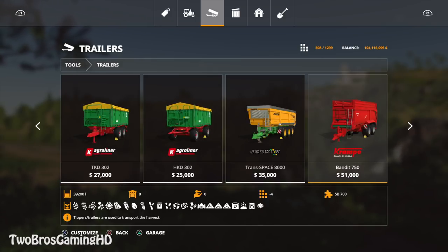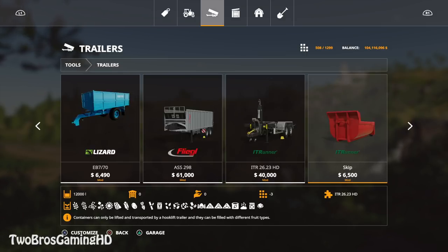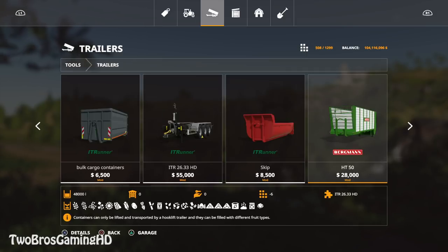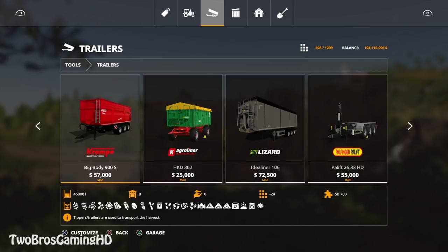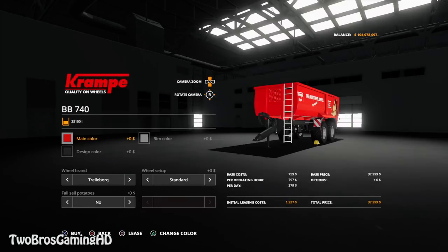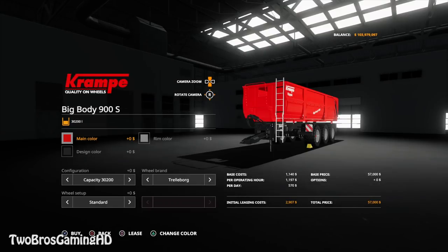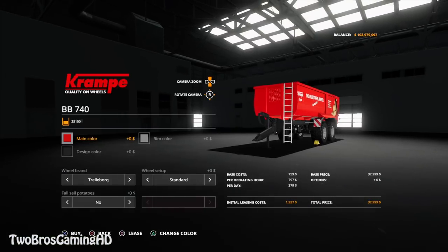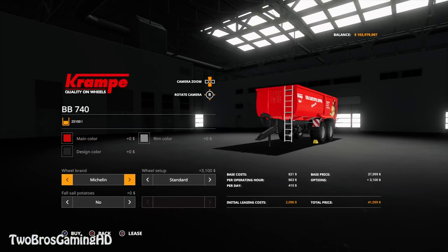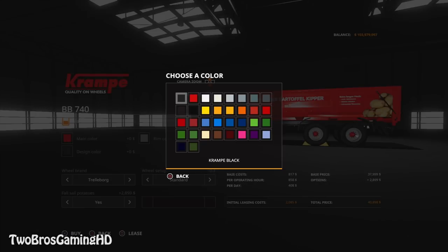We're going to go ahead and get into the Cranberry, so let's find the mod section for the tippers. I think I went past it — there we are. I'm just going to take a standard one of this and a standard one of the Big Buddy S. The Big Buddy S right here is pretty insane. Then we can go ahead and select the Michelin tire set and the potato deck tuffle keeper option.